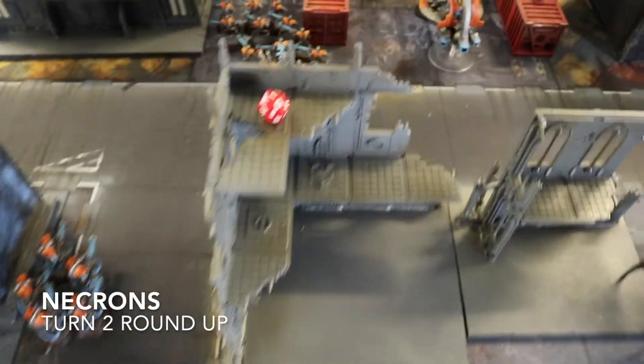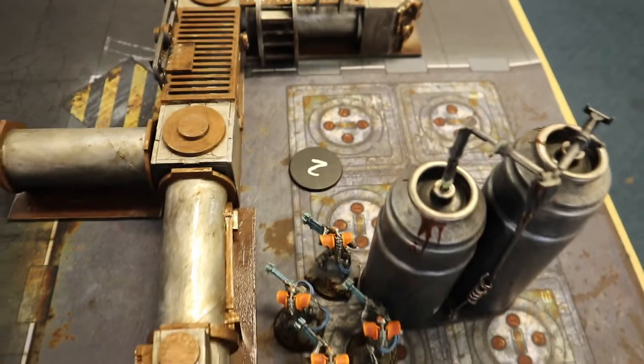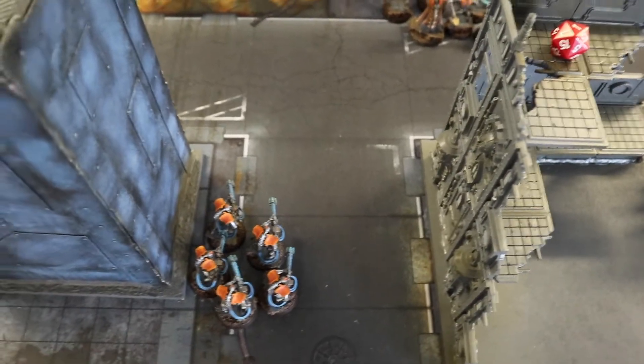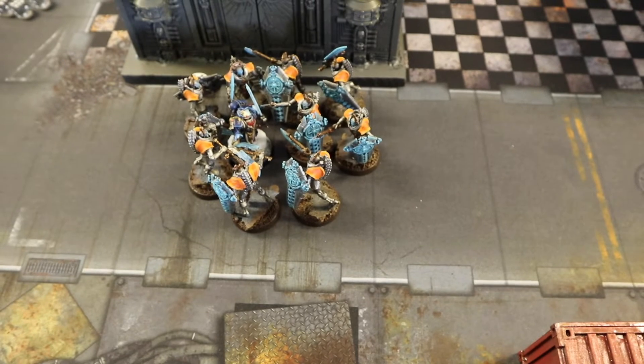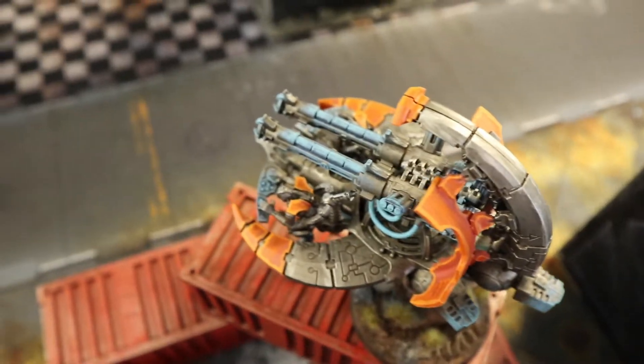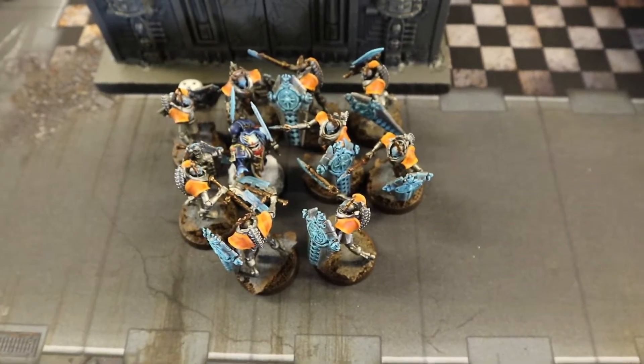End of Necron Turn 2: four Warriors reanimated. In the movement phase some squads repositioned and I scored objective two. The big blob blew apart the Aggressors completely, then shot down the Lieutenant. The Lychguard then charged in to finish off the Lieutenant and surround Ezekiel, cutting off his escape.